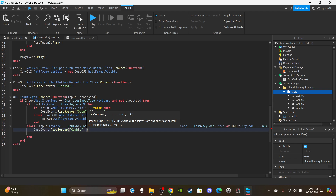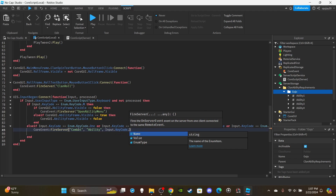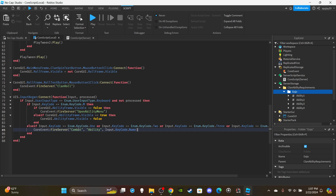Inside that block, you're going to say Core Event FireServer, in quotation marks put 'combat', then a comma, and specify the type of combat — put 'ability', because if the player is pressing the left mouse button you'd put 'M1', not 'ability'. Lastly, we're going to send over the input — the name of the input key code. Then we move on to the server script.